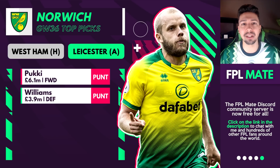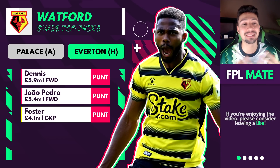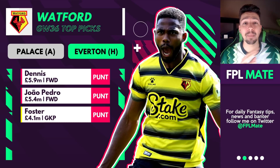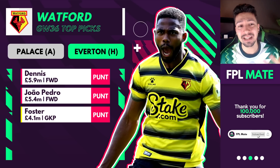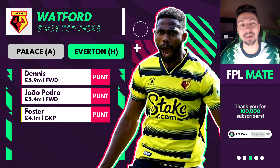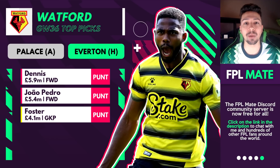Watford — similar situation, we don't trust them too much. There's Dennis, João Pedro, and Foster. Are they going to keep clean sheets? Palace away is a tricky game, and Everton at home with everything Everton have to play for — I can't really see clean sheets. But because of Foster's price and João Pedro's price, you could technically consider them. Dennis could potentially do the business too. But unless you're looking for a really cheap option, I don't think we'll be going near Watford.